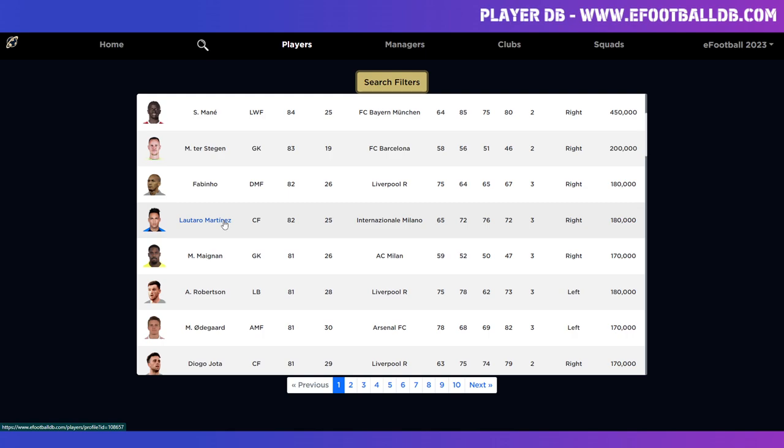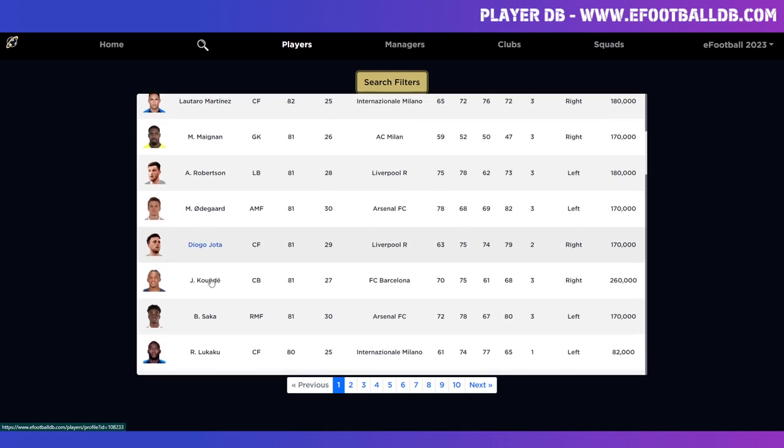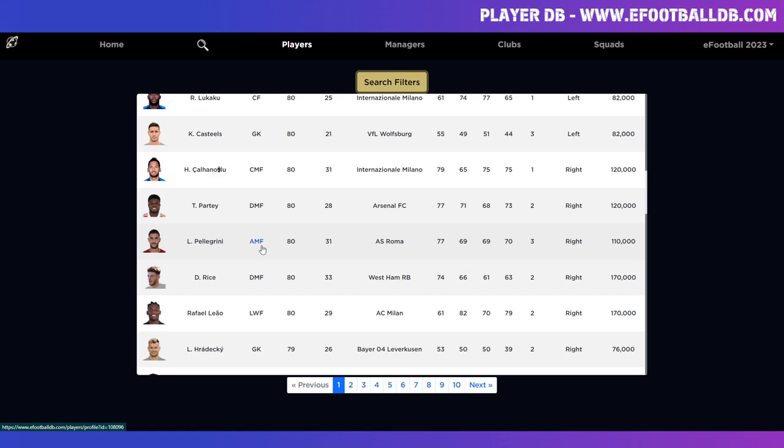So you've got Salah, Mbappé, Cancelo, Mané, ter Stegen, Fabinho, Lautaro Martinez — and this applies to all the special edition cards as well. So if you've got Player of the Week Odegaard, he's going to be on A form. Jota is going to be on A form, Koundé — any version of the card that you have. Apart from some very rare instances, all the players you see here on any version of their card will be on A form. The Declan Rice they released a couple of weeks back is going to be a huge one when we look at my squad.